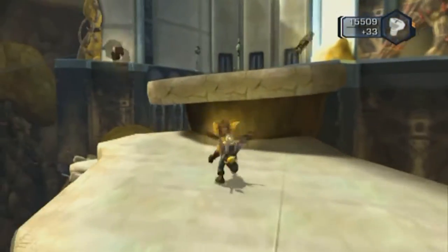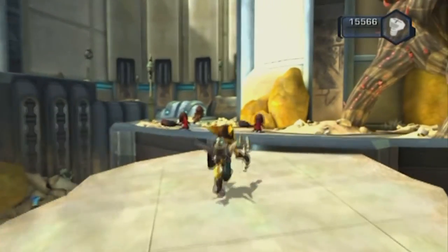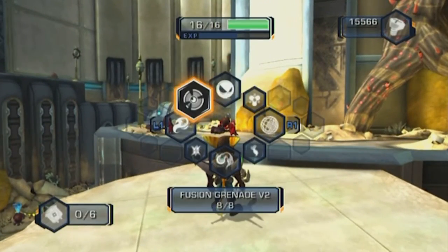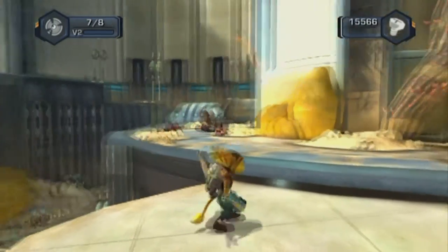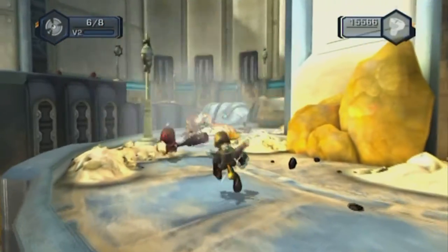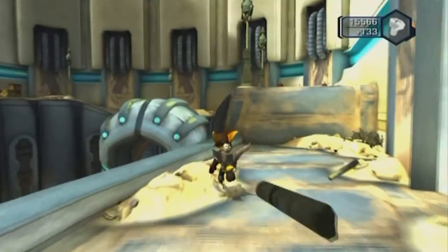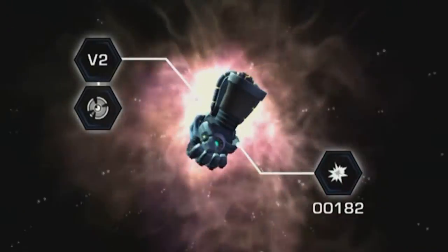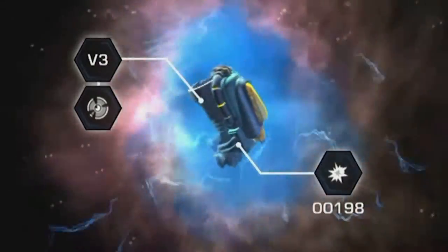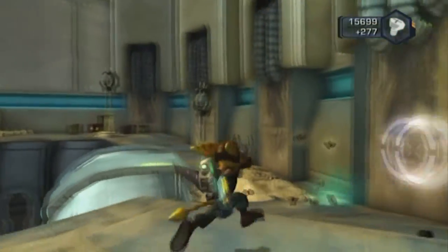Otherwise we actually can't get off the planet. As much as Clank tried to make it seem like we can, we can't really use the escape pod to go anywhere. We got a V3 — halfway there. It can go up to a V5, so.